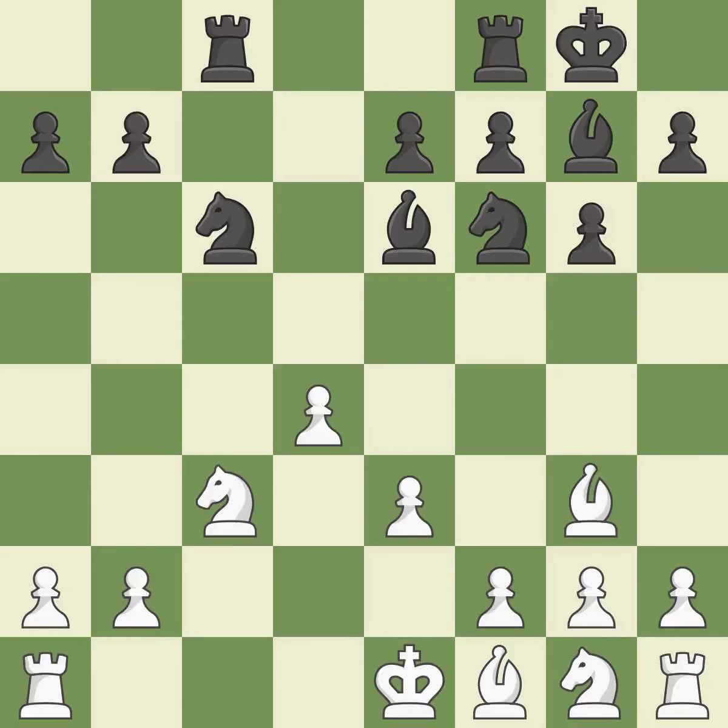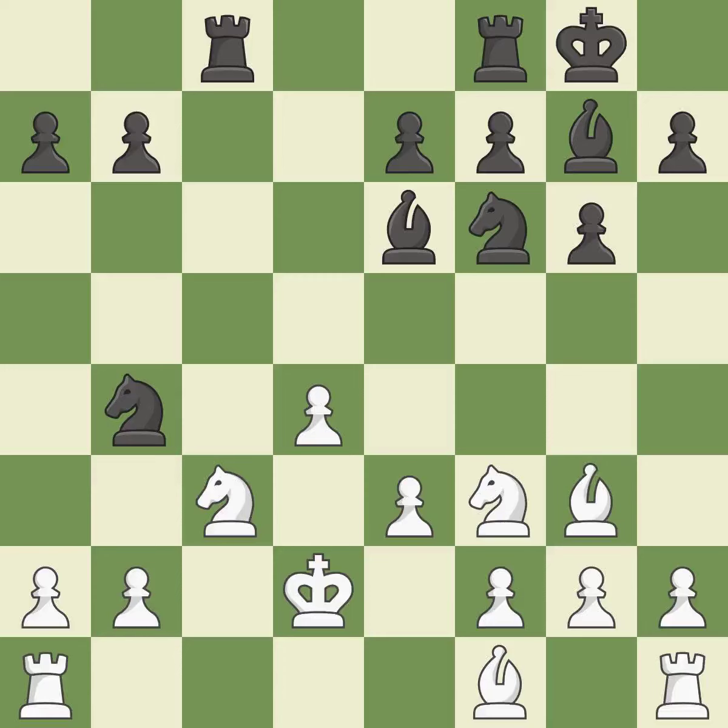The rooks are linked by this, making it easier for them to work together in the future — that's good. A knight moves out of its beginning square and into the action — it is ideal. This poses a fork piece threat — it is ideal. This is the only move that works; this prevents the opponent from being able to fork pieces — it is a great move.